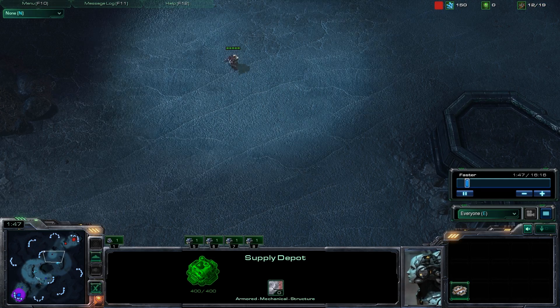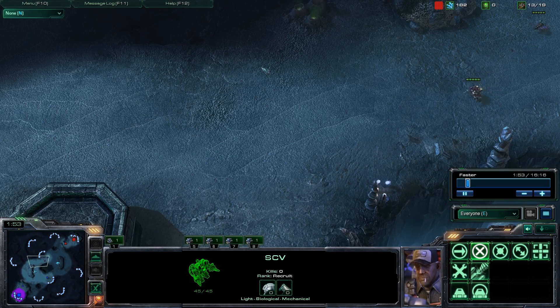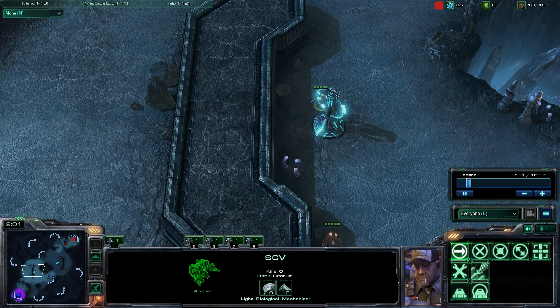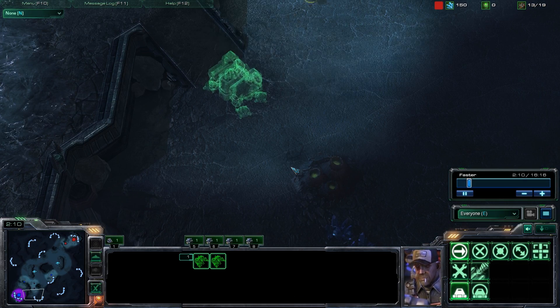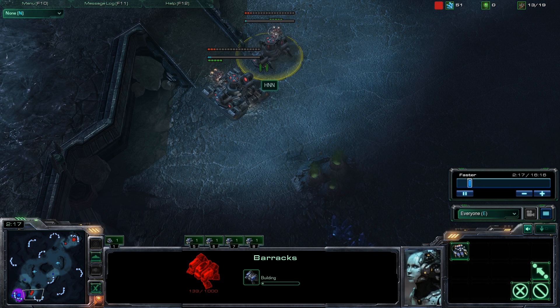My first supply depot already went down. I am sending my 2 SCVs straight towards his base because the first thing I want to go for is 2 barracks to block his ramp. Once I have 2 barracks down, I know I have him blocked right away. I have 2 SCVs on the way and these 2 SCVs are building 2 barracks — barracks 1, barracks 2. Now I know he is blocked.